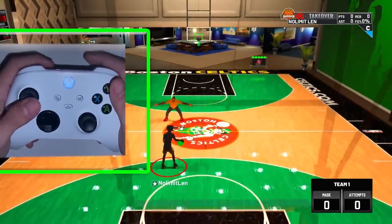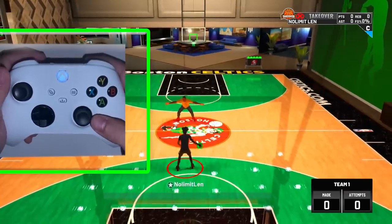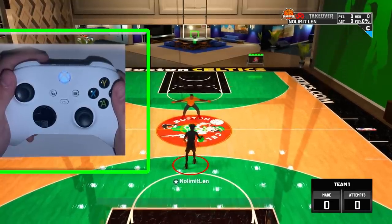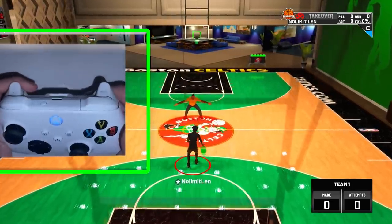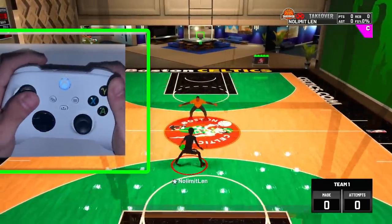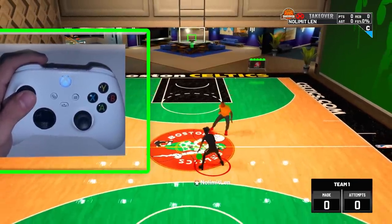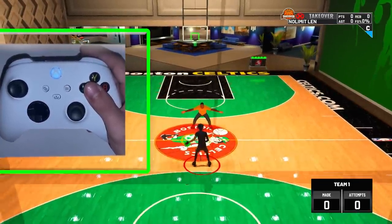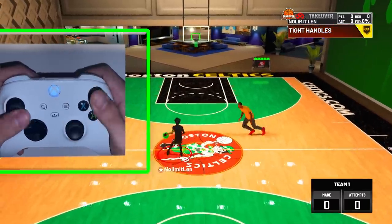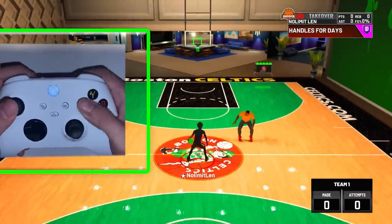The next one is the Trae Young hop into the speed boost. Hold RT, flick up diagonally left since the ball is in the right hand. Since the ball is going to go to the left after the move, once the move triggers let go of everything, flick up diagonally right on the right stick, and move the left stick to the right. You can also do a flick dribble move out of a snatch back — you don't do anything after. In my opinion, these moves create the most space in stage.